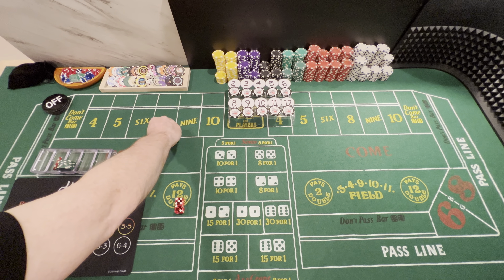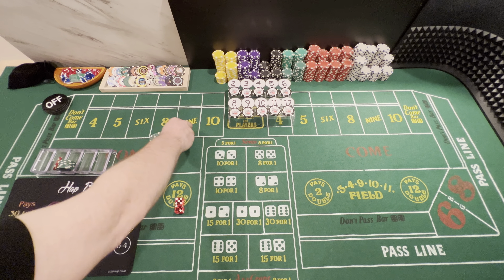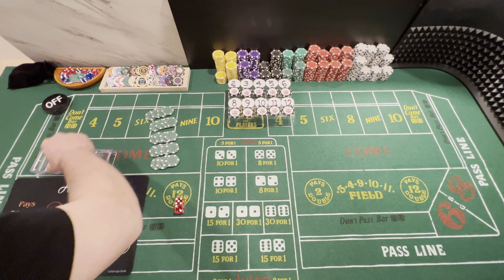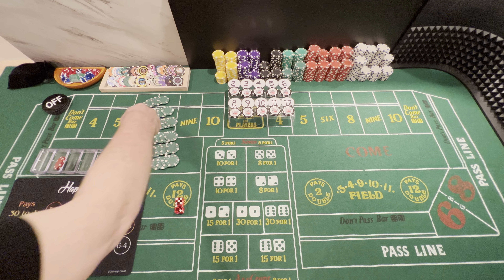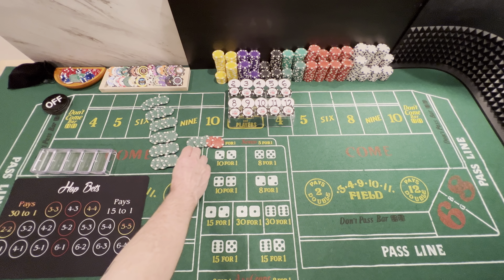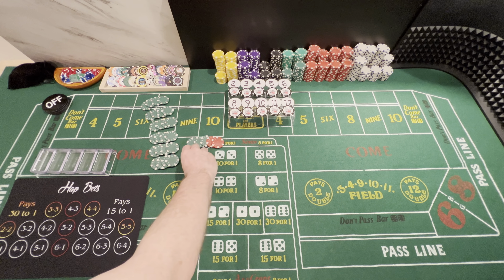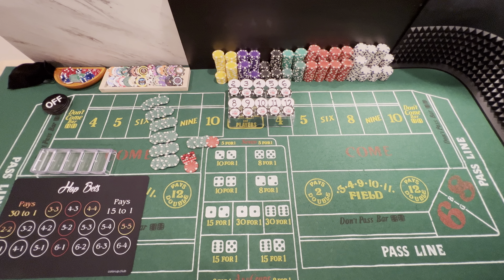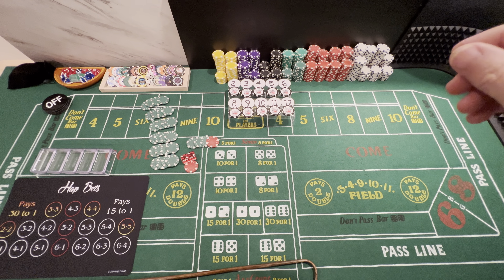We started off with a $600 bankroll — there's $600. We made $85 profit. Using the 2626 dice set. Thanks for watching. This was Part B of Episode 2 of Learning Craps Series 2: Dice Sets. Thanks for joining me, and when you're at your tables, season your play. Talk to you later.